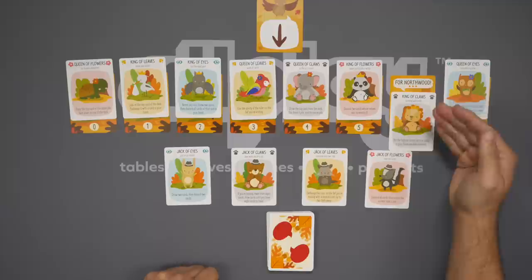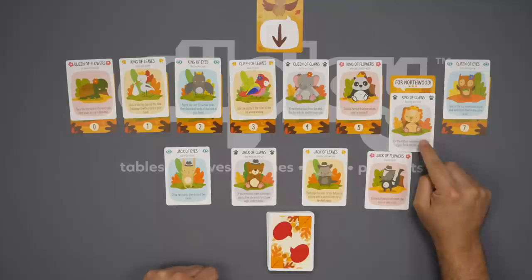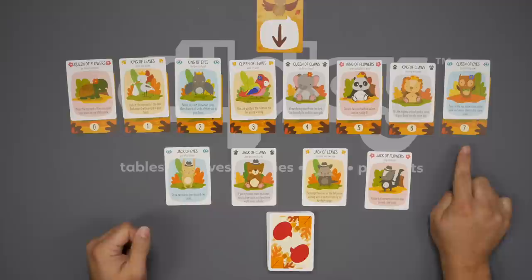For example, if I convince the King of Claws to become allied with me, then I will be earning three points for that. The number at the bottom is how many tricks I need to win exactly for that character to be an ally of mine. Each round goes like this.